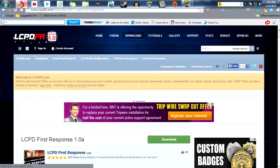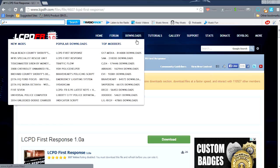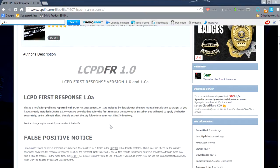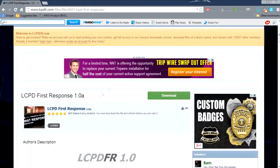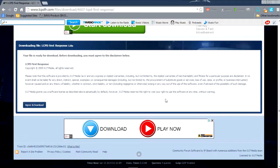You wanna go to a browser — I recommend Google Chrome or Firefox; sometimes Internet Explorer does not work. You can go to the downloads tab, or you can go to the search box and type in LCPDFR 1.0A and it'll take you to this page right here. It'll tell you about it, but you just wanna hit download. I already have it downloaded, I'm just gonna show you guys how to.